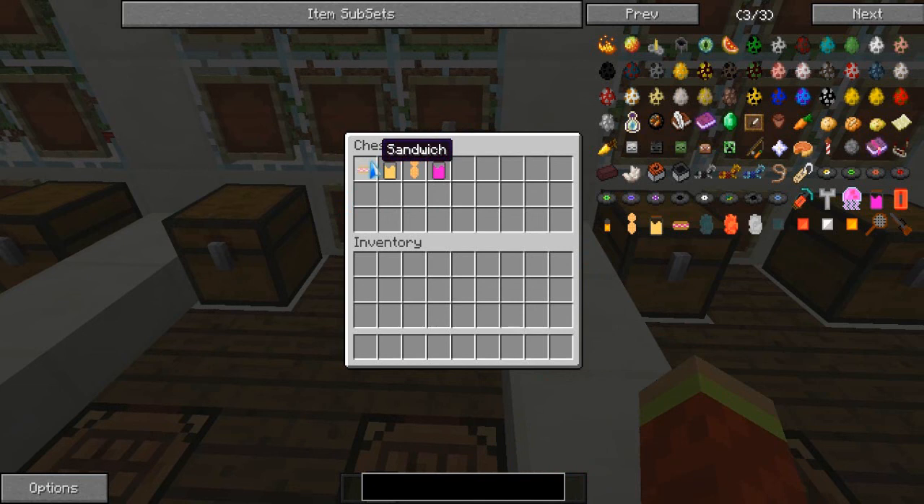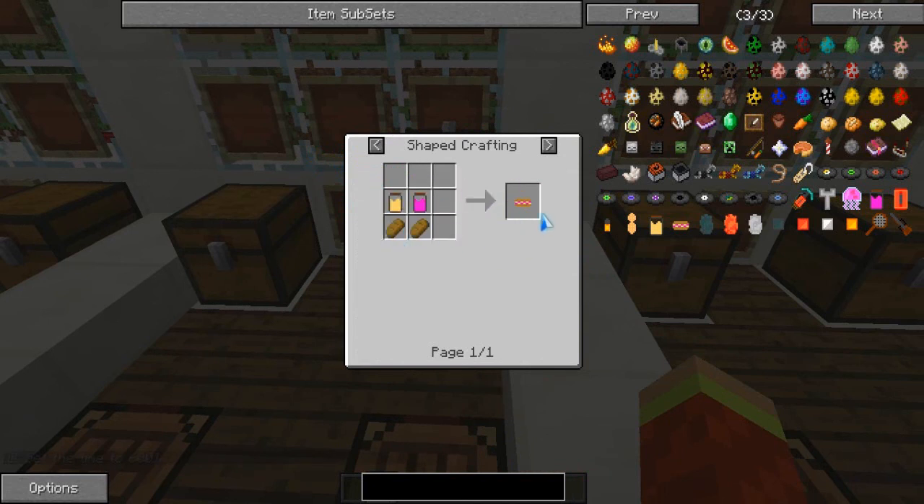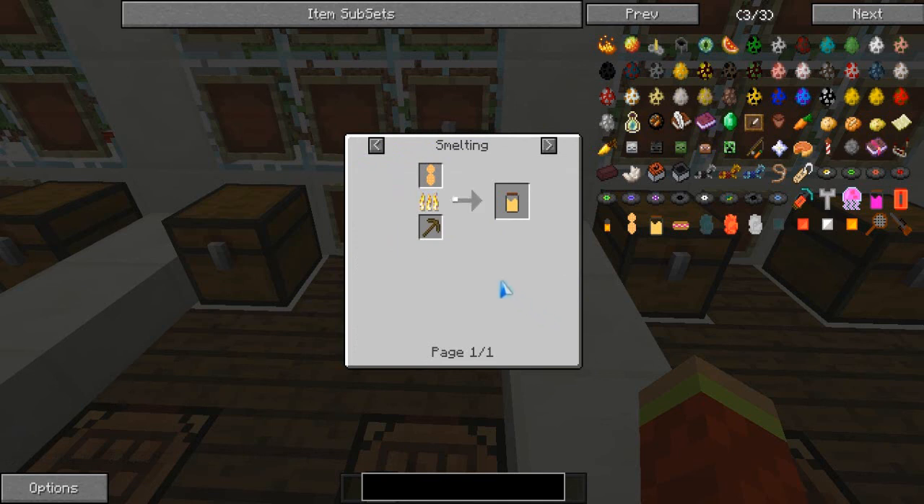Moving on to the sandwich - the food section, basically. You will get loads of different types of foods in this. To make the normal sandwich, you will need peanut butter and jelly. Then you need two bread - it's not that hard. It might be quite difficult to find the peanut ore, but it is really worth it, trust me. Then to smelt it, you can basically smelt anything.